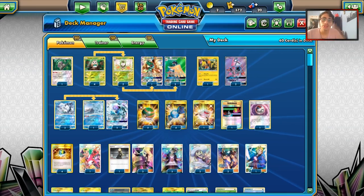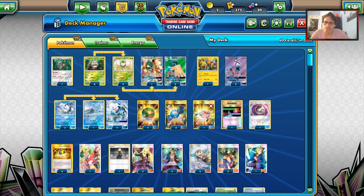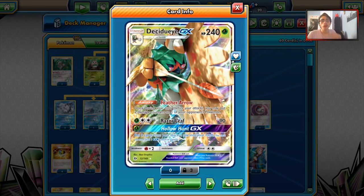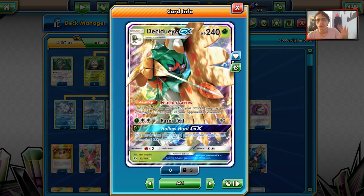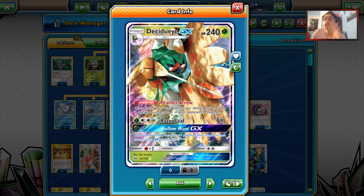Welcome back to a brand new PDCGO video. Today we're looking at another Pulse Rotation deck, and there are some pretty good Decidueye hype combinations coming out. A lot of people think Zork Decidueye is going to be a lot better now, and we will 100% be looking at that very soon. But today we're going to look at Decidueye Ninetales.